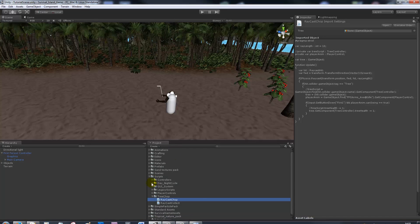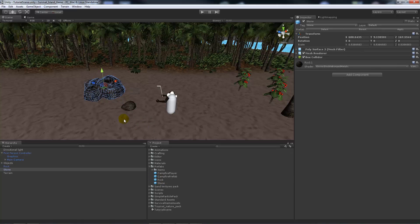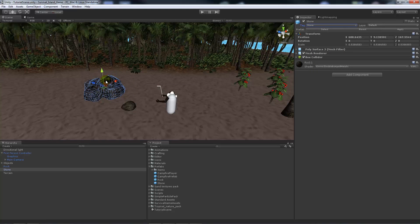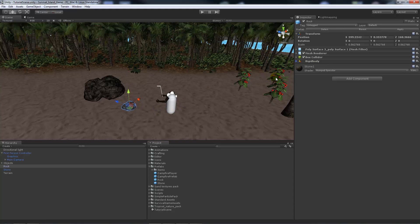We're going to do something very similar with a rock or stone. I've made two extra prefabs: one called 'stone' and one called 'rock'. The stone has just a box collider and the tag of 'stone' - this is the main one you mine from, which will split into smaller rocks. The smaller one named 'rock' has a rigid body with gravity enabled, so when it gets instantiated it will fall to the ground.